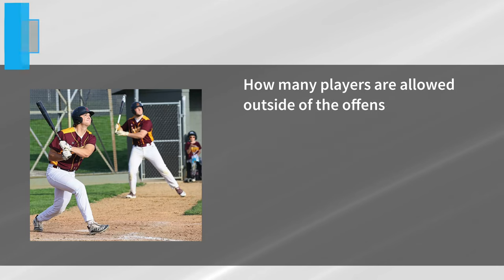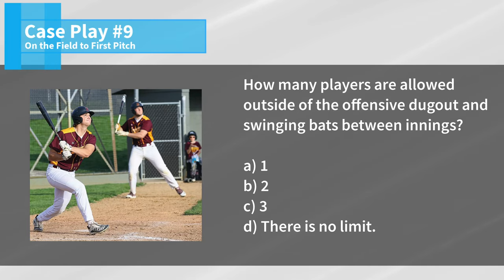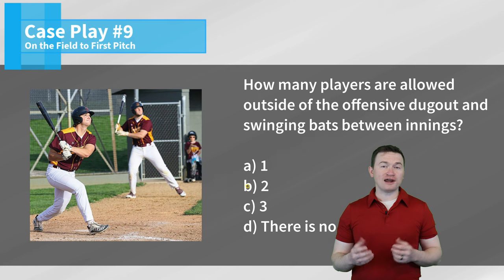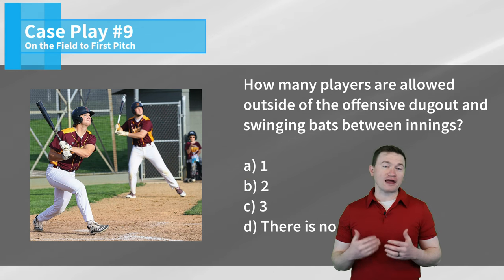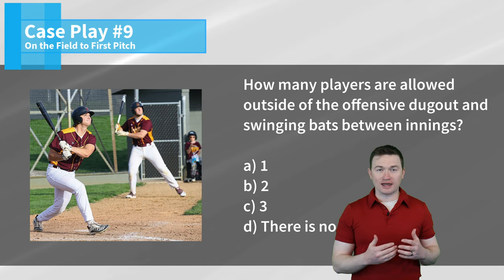Case play number nine: How many players are allowed outside of the offensive dugout and swinging bats between innings? The correct answer is two. By rule, only the batter due up and the on-deck batter are allowed to be out of the offensive team's dugout.